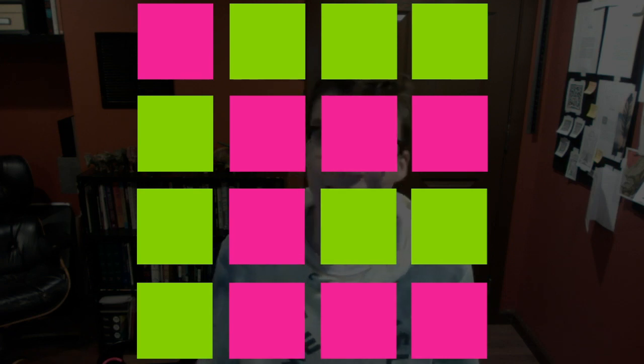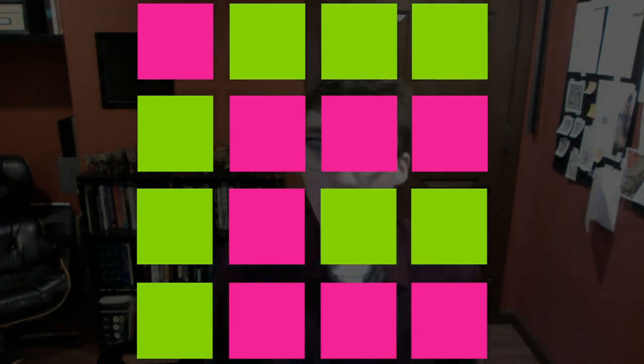Perfect. Now, move up or down to the nearest green square. Now, move diagonally to the nearest pink square. And now, move either down or to the right to the nearest green square.